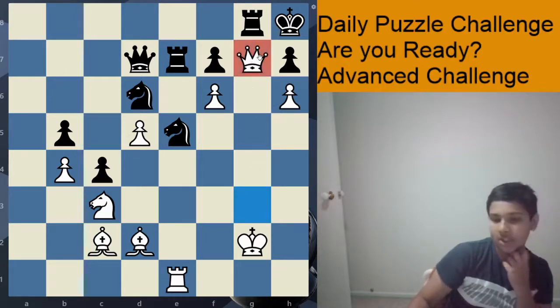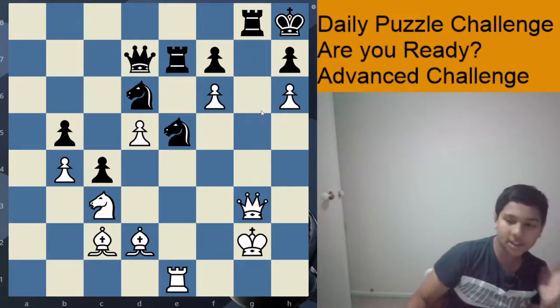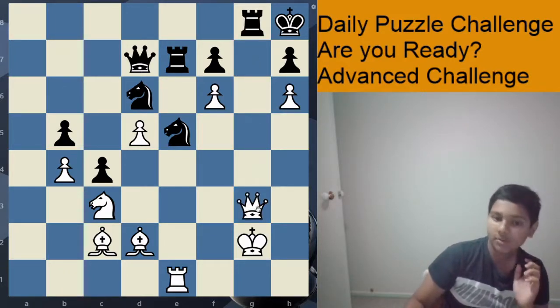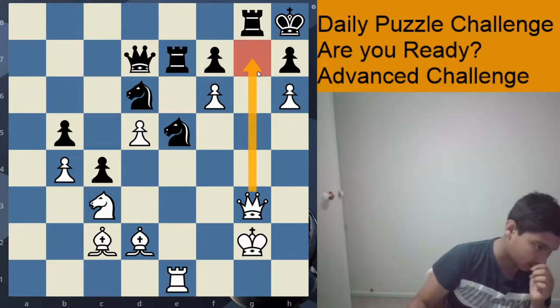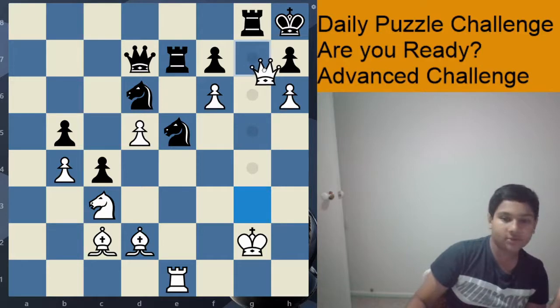Once again, another queen sacrifice. Before we look at this, is there any other checks that white has? Well, to be honest, queen g7 is the only check, and seemingly the only good move. And we're about to find out why.